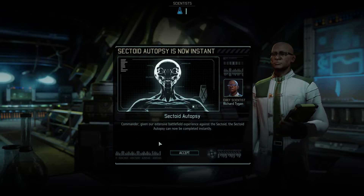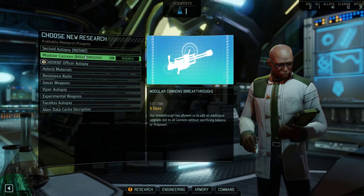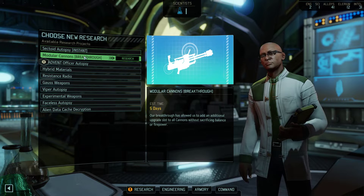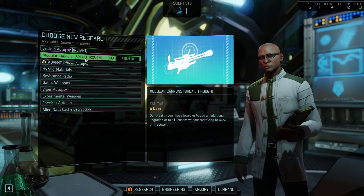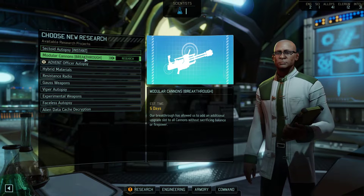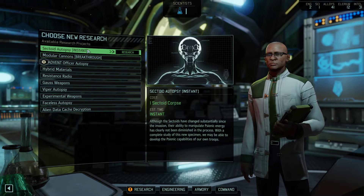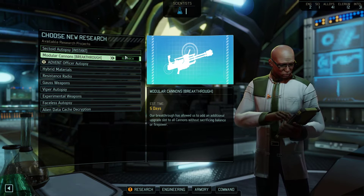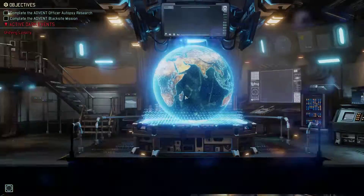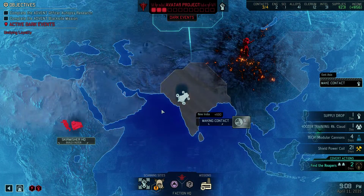What is modular cannons — is this an extra slot? Sectoid autopsy. So this says instant. I'm gonna go for modular cannons because our breakthrough has allowed us to add an additional upgrade slot to all cannons without sacrificing balance or firepower. This means we just have a second modular spot, so if you have an extended mag you could also put a repeater or a sight on there. That's huge. I'm not going to risk the sectoid autopsy right now because I don't want to lose this thing. The instant autopsy will still be there regardless.